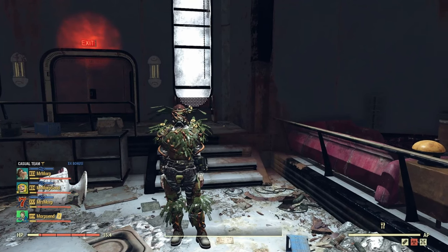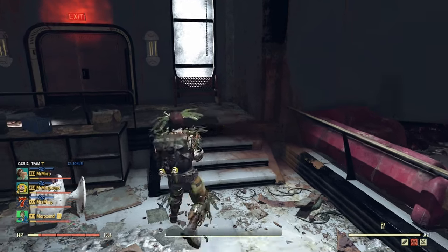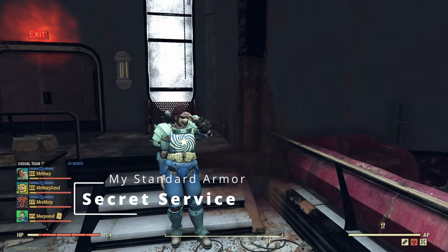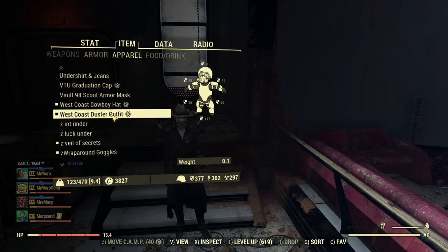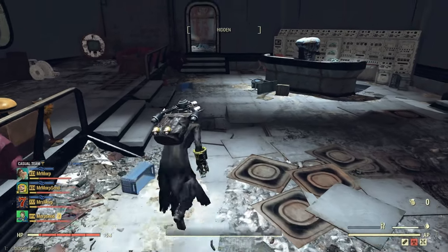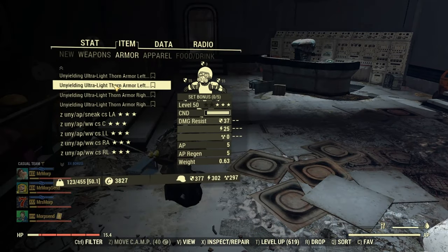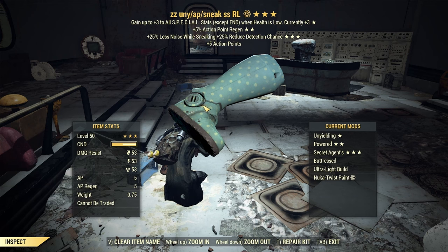To finish this off, I'm going to show a comparison with the set I actually use — the secret service set. Here is my secret service set, which I think looks awful. The best thing about having apparel is you can put stuff right underneath it and you can't even see how awful it looks. I'm going to show how I normally run with it. I am using the secret service set which I think is just better for running around in my opinion. I have the one piece of sneak on and everything else is weapon weight.